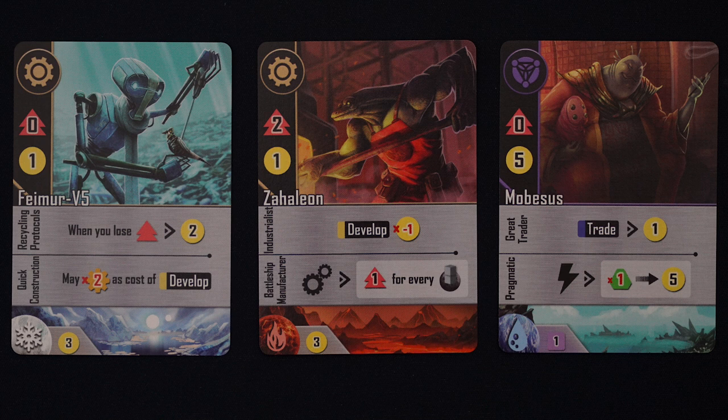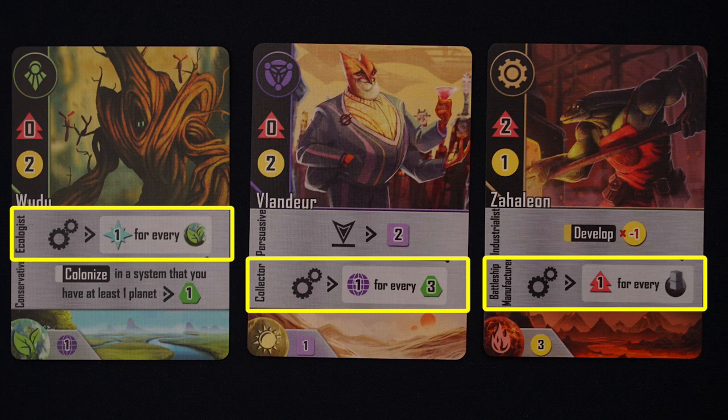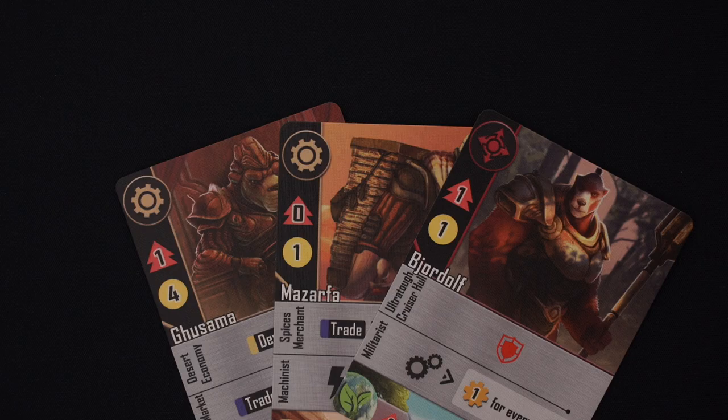Up until now we've just talked about playing faction cards into your alliance. As a reminder, you can play one card per turn, and you can only have 3 cards in your alliance. Playing a card into your alliance gets you their debut bonus in credits and/or cruisers, as well as making their abilities available for the rest of the game. These abilities may be ongoing, trigger during the production phase, trigger when you take specific actions, be unlockable technologies, or grant an extra bonus when you play the card into your alliance. However, there are two other ways to play faction cards. Each card has a bonus shown on the bottom, and if you play the card as a reinforcement, gain that bonus and then discard the card.